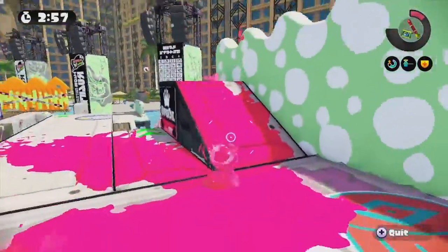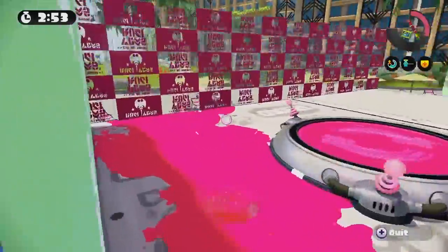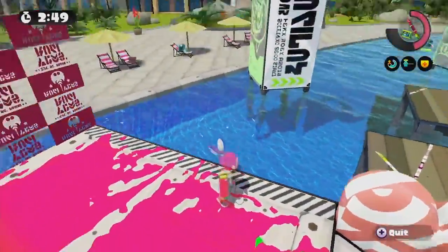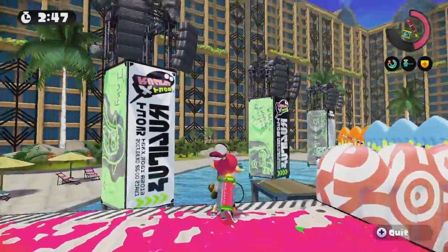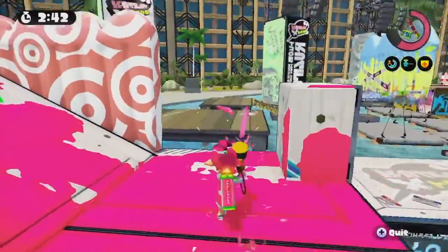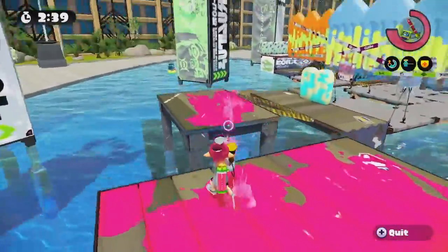Hello everyone, it's Carl here again and today we're doing a Splatoon thing. They've got a new map for us to try out — it's called Mahi Mahi Resort. As you can see, a resort-type place would have lots of water and lots of apartment-style sky-rise vacationy-type building areas.